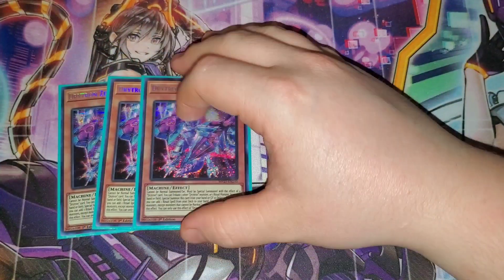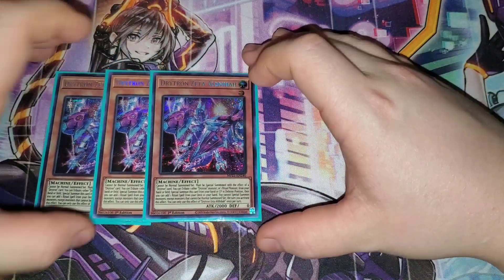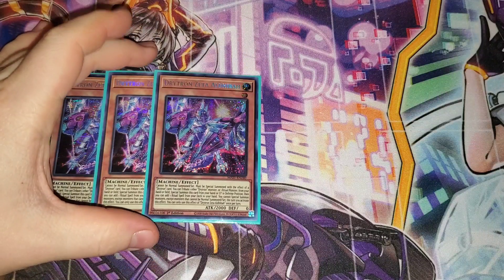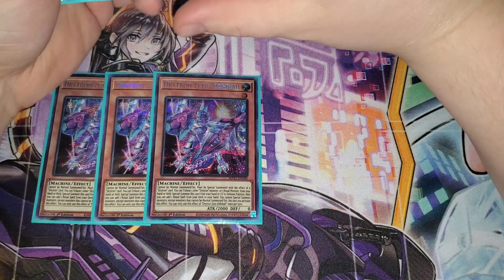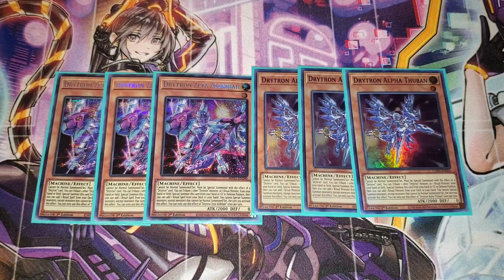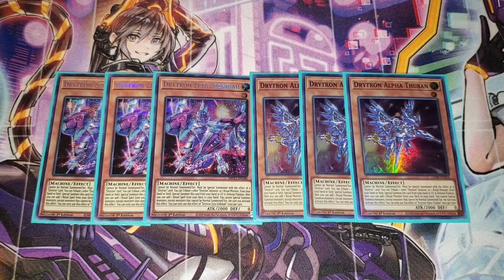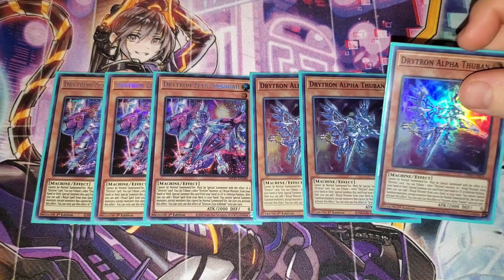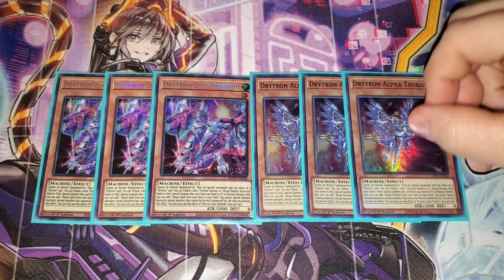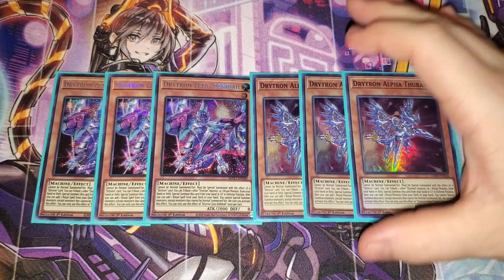For the ritual search engine, we're running the Drytron engine. I was bouncing back and forth between this and the Incantation build, but I like Drytron a little better — their unique way of ritual summoning is actually pretty cool and they're very consistent. We run two Zeta and three Alpha. Drytrons cannot be normal summoned or set — they have to be special summoned by tributing one other Drytron or ritual monster from your hand or field, and they special summon themselves from the hand or graveyard in defense position. Zeta searches a ritual spell and Alpha searches the ritual monster, but you're locked into not normal summoning the rest of the turn.